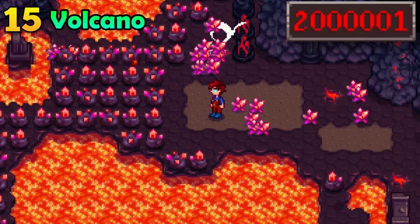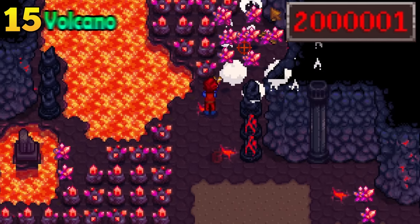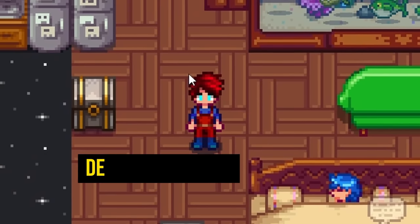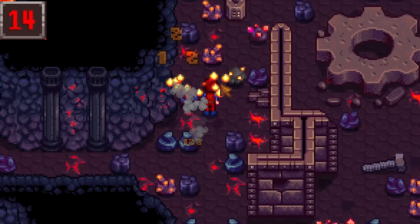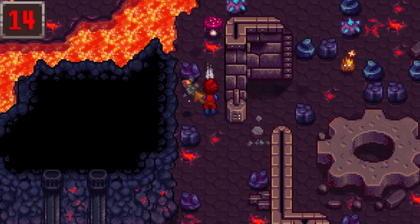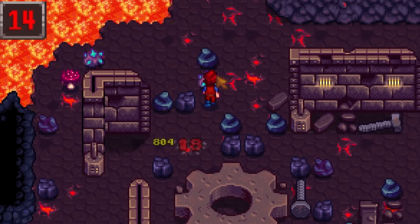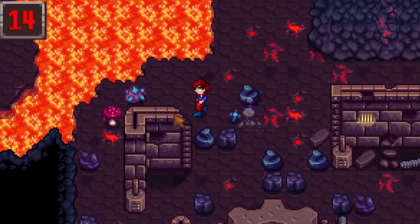There are technically 2 billion floors in the volcano dungeon, but you can't access them without mods. If you use the command 'debug volcano 10', you will be able to progress past floor 10 in the volcano and go as deep as your heart desires. You will find an unreal amount of resources if you do this, as the scaling is kind of broken.